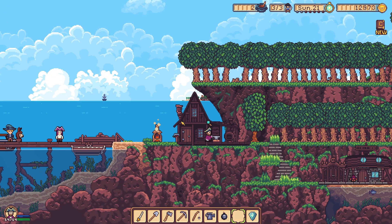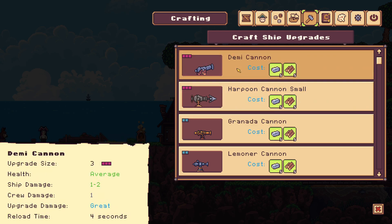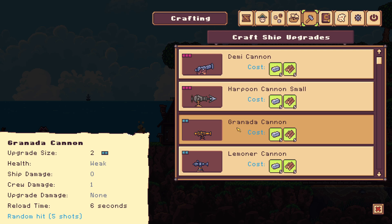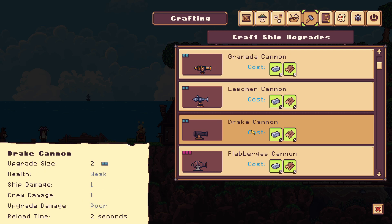I have a feeling the diamonds will be useful for something as well. Harpoon - this is one to two damage to the ship and one damage to the crew. Upgrade damage is greater, reload time is four seconds, so this will be possibly more damage. It hits an area, it has an AoE. Grenada cannon - I guess this is just a grapeshot cannon which does damage to the crew and hits five times. A Lemoner cannon? Why is it called a Lemoner? I guess it fires faster and faster, which will be useful. Break cannon - it cannot be upgraded very easily.